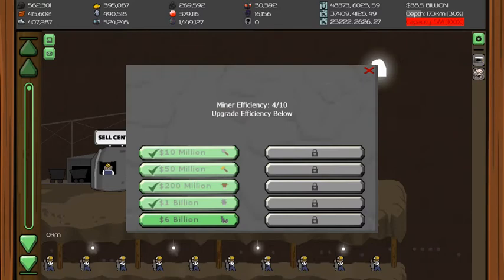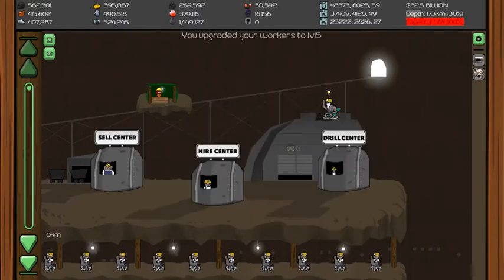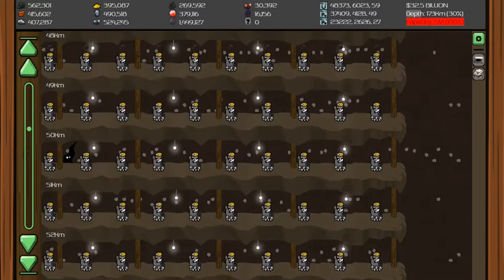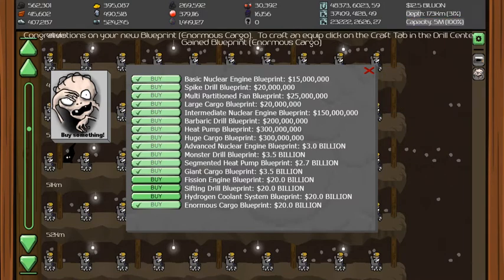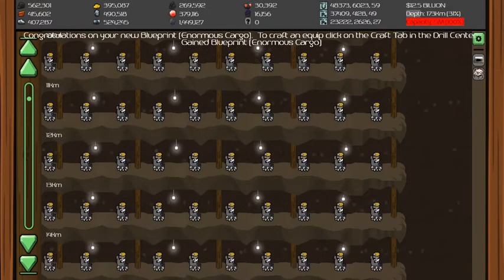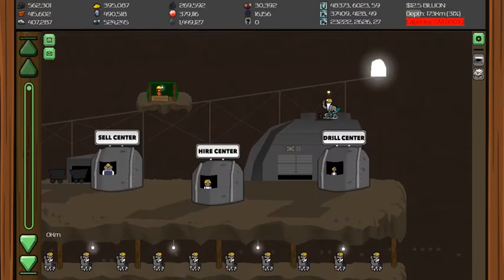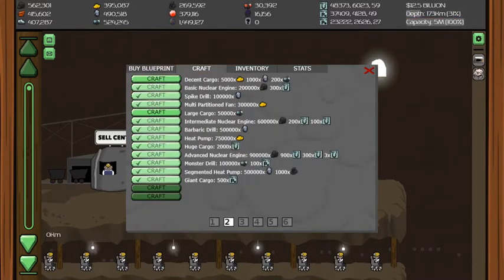We're gonna hire this guy — the next one was 40 million so we can't afford that. We're going to go down to the golem and buy that enormous cargo blueprint. That's why I didn't want to sell stuff, because maybe I can have enough mats to buy what we need. Let's see — drill, center, crap — it's gonna be on page two. Giant cargo is 500 polonium.